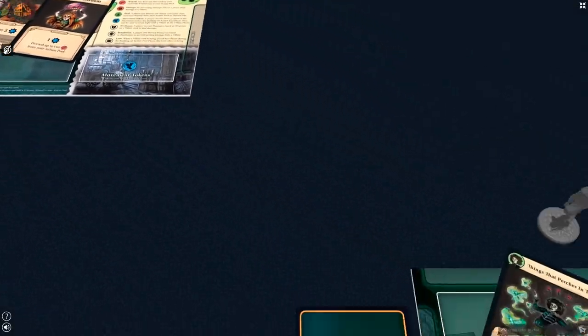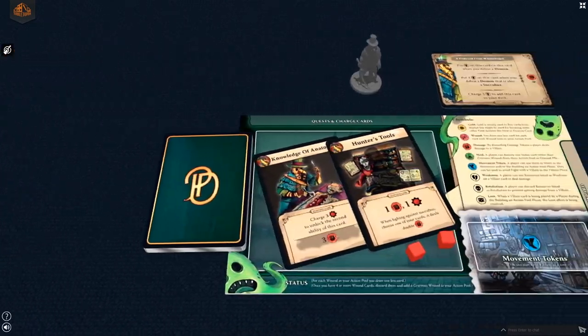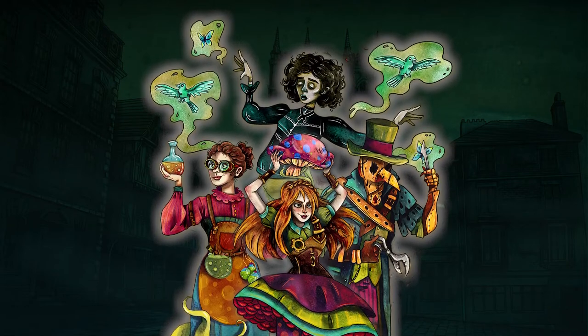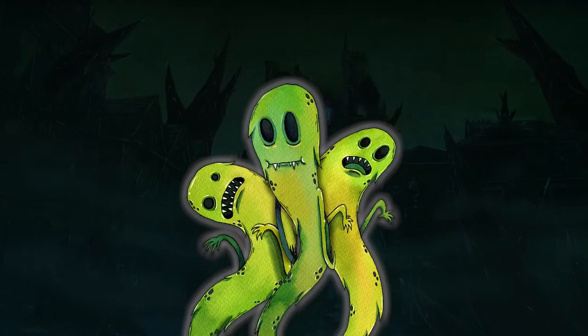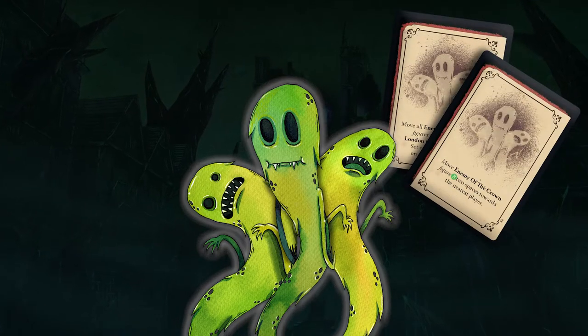Each player controls one character with their starting deck and a special individual quest. This game is played over the course of rounds, and each round has two phases for each player. The hero phase, in which a character can move, gather and manage resources, use abilities, and then perform an action. After the character completes their phase, the villain phase begins, in which enemies of the crown will activate, resulting in a move, fight, or other action.